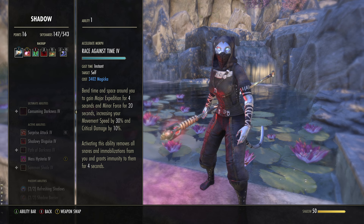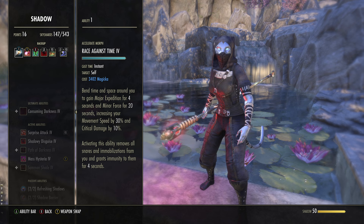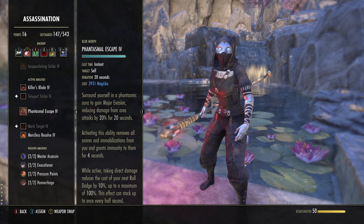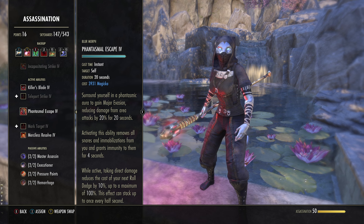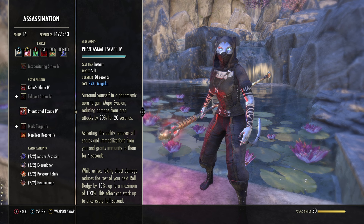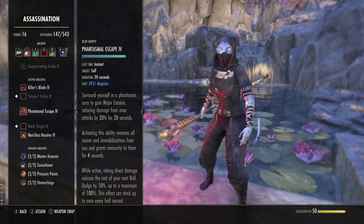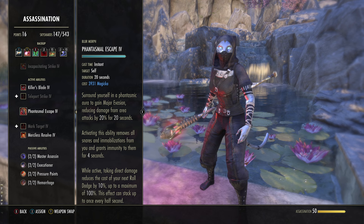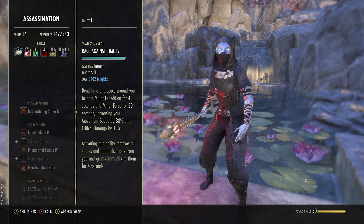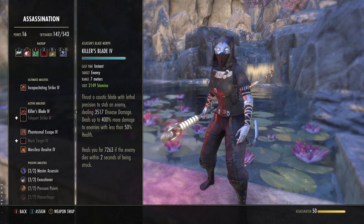For the back bar, it's pretty much universal. First skill is Race Against Time — our snare immunity. This is how we get rid of roots and snares for four seconds. It also grants Major Expedition and Minor Force, so you hit extremely hard too. There are a lot of people swapping over to Phantasmal Escape — that's become kind of the flavor of the month. You can run Phantasmal Escape: it gives Major Evasion, 20% damage reduction from AoE, so that means tethers and even Tarnished Nightmare (which is considered AoE). There's also flavor: whenever you take direct damage, you reduce the cost of your next roll dodge by 10%, stacking up to 100% — so basically a free roll dodge every five seconds. But what I really like about Race Against Time is that burst of speed; you cast this and no one's catching you. Also you get Minor Force so you hit extremely hard.